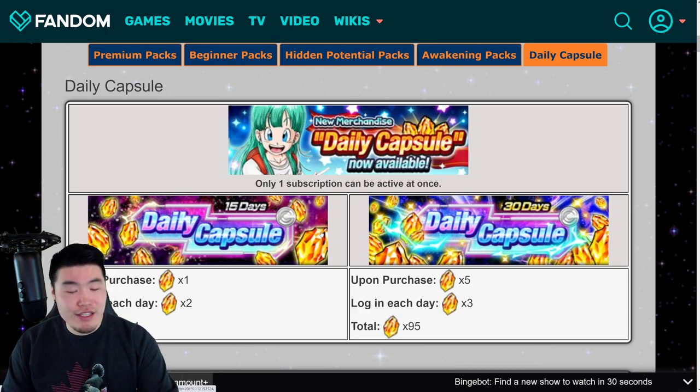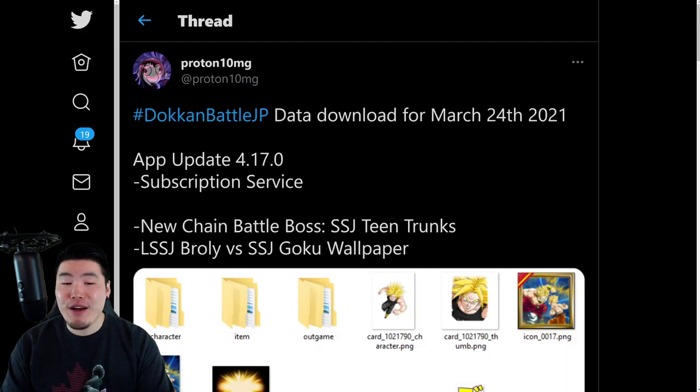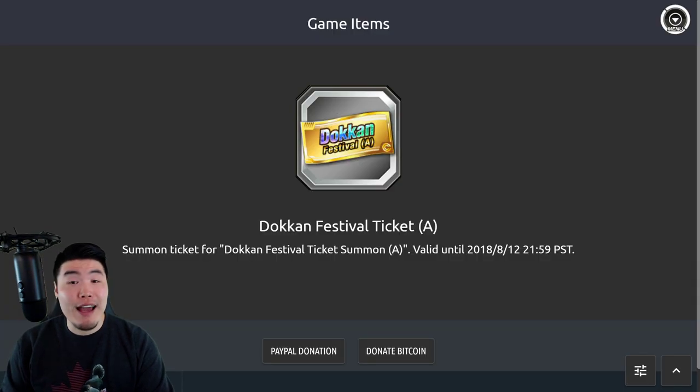I'm still happy for JP players because it's a good way to get more stones every day without having to spend a lot of money. So there you go — subscription service, Super Saiyan Trunks chain battle boss, and the wallpaper reward. One thing I did want to quickly talk about before we got out of here is the potential for other global-first stuff, like the subscription service, to come to JP in the future, because it seems like they're starting to do stuff like that.